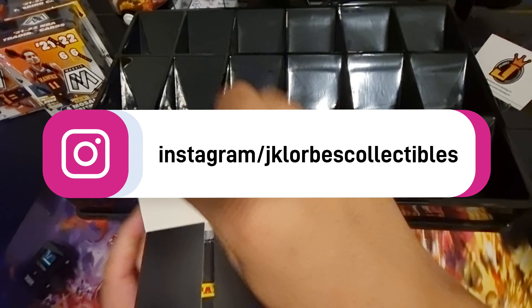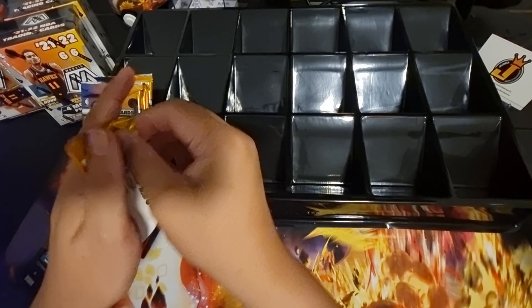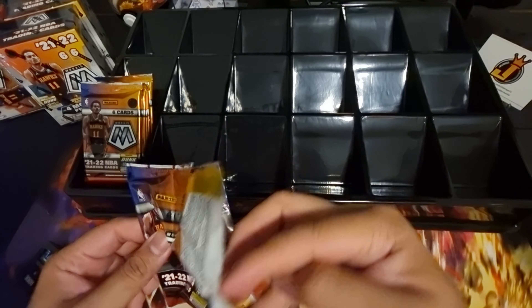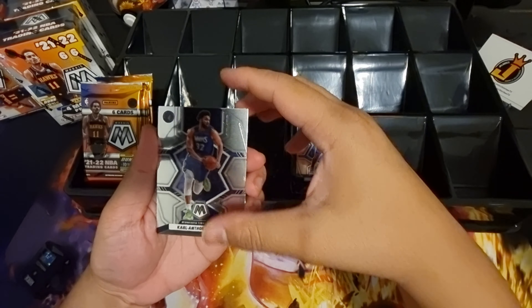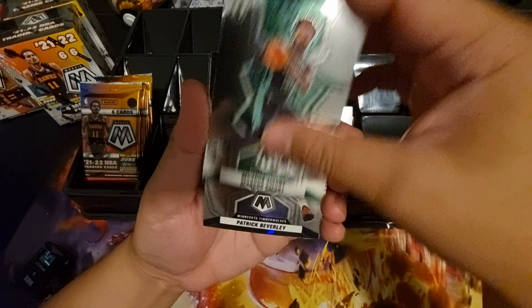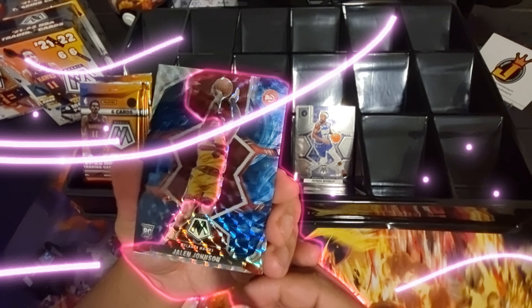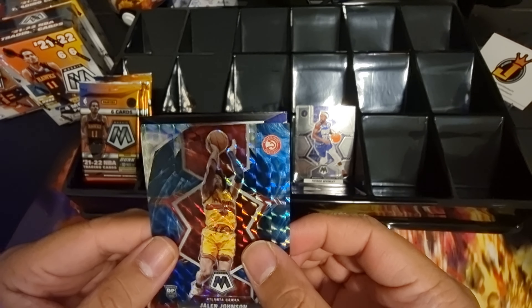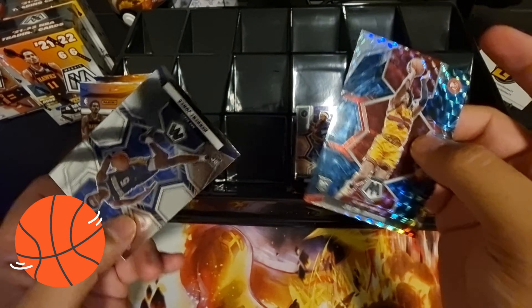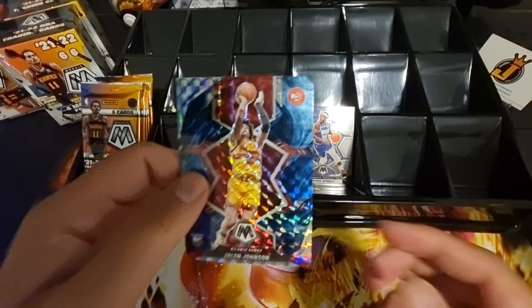Alright, from blaster number one — can we get first pack magic? Wendell, Carl Anthony Towns, Marcus Mott, Patrick Beverly — oh, first pack magic! Genesis of Jalen Johnson! Bang! Lucky lucky pack. And then Herb Jones rookie as well. Alright, that's a genesis right there!